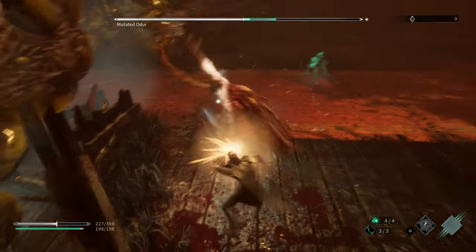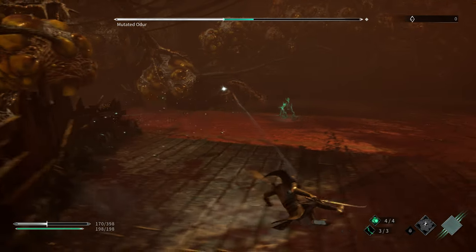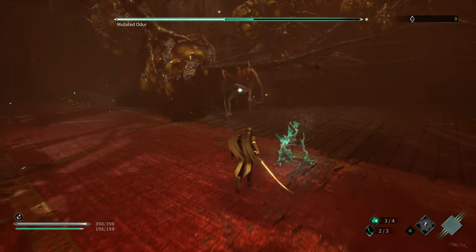He can do another variation of this move where the sword slam is not an attack that you need to either step and jump or throw a feather at. It can just be a normal attack. In that sense, you can just parry it or dodge it.